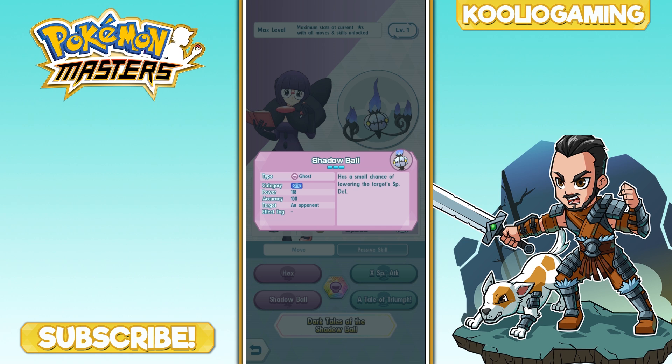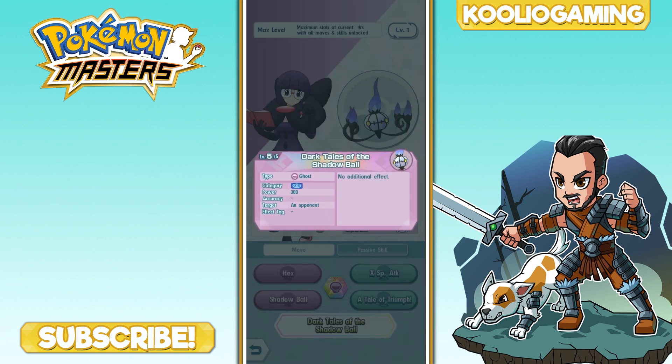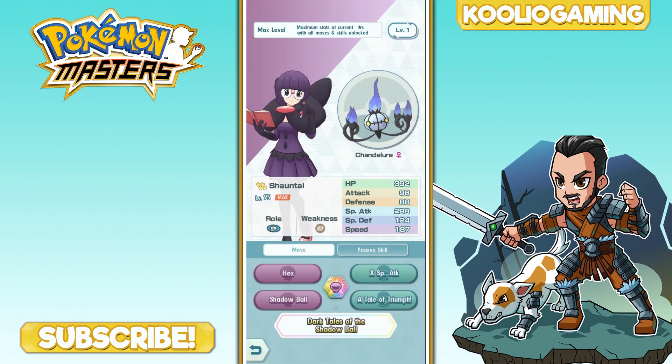With opponents unable to land attacks, you get an opening to drop down Shadow Balls, which have a small chance to lower the target's special defense. Using a Pokemon like Serperior to fill the move gauge, you can throw out multiple Shadow Balls with that chance of lowering special defense. Then drop an X Special Attack and use her sync move — Dark Tales of the Shadow Ball — which I believe is the highest-damaging special attack sync move in the game at 300 power.